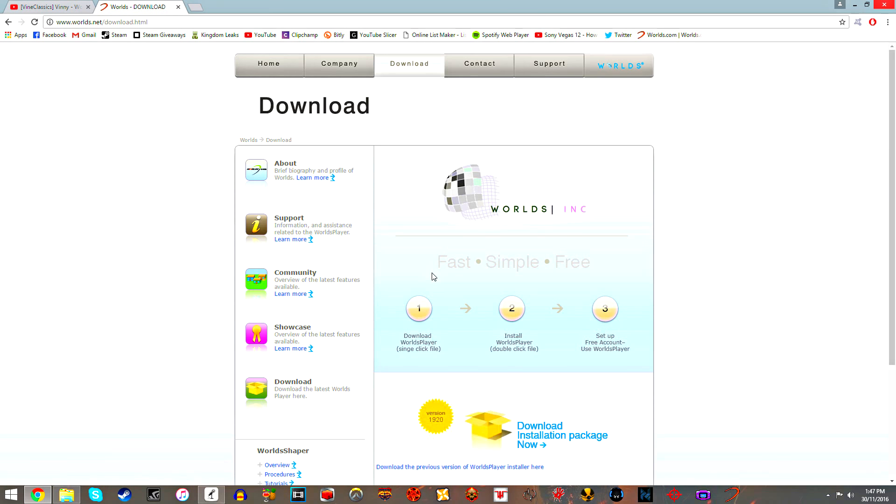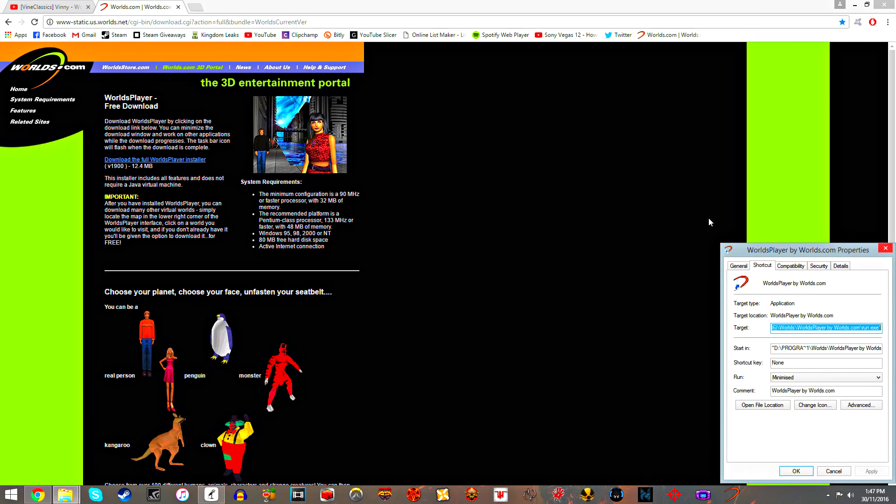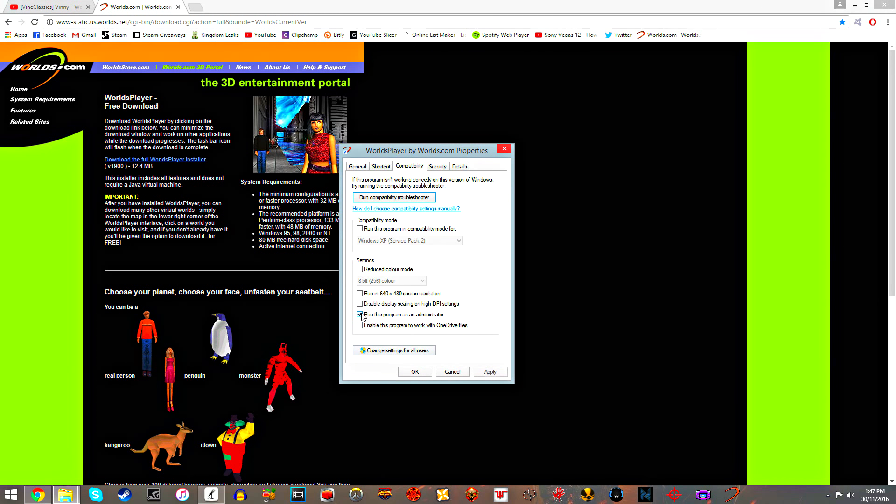As you can see, there are multiple websites. There's worlds.net and worlds.com, but the one you want to download it from — the link will be in the description — this one. This one works. From my personal experience, it just installs, you run it in compatibility mode, run as administrator always, then you won't have any problems with it.